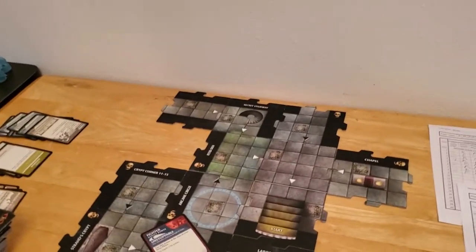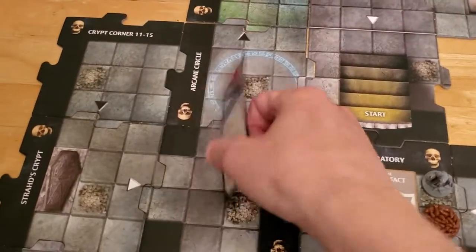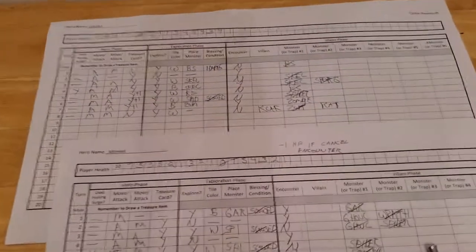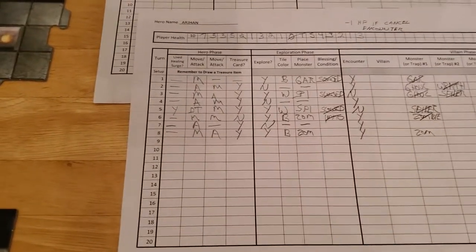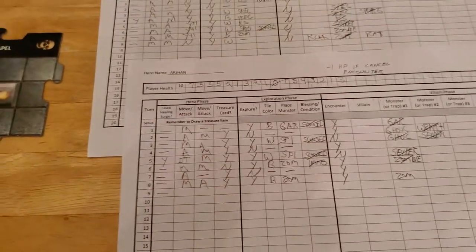Starting turn number nine with Arjun. The first thing we want to do is remember that we have this healing ability, so we're going to use it to regain two hit points. I really wish we had done that last turn and flipped it over to use it again this turn, because we need those hit points. Arjun did not use a healing surge — in fact, we don't have any left.